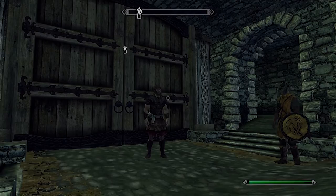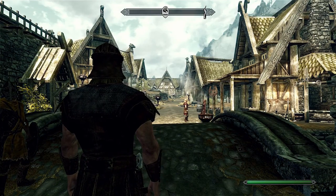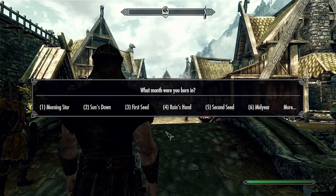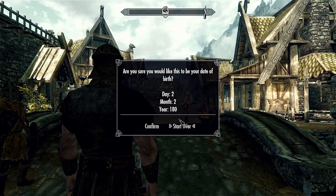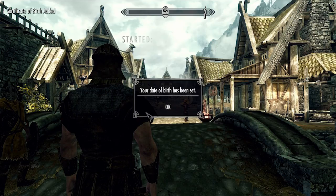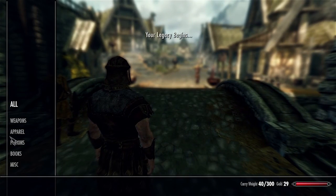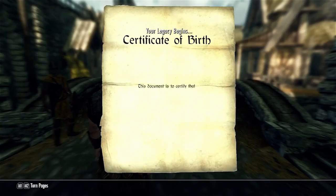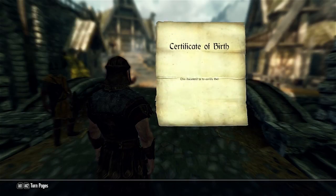The aging system has been improved, and birthday perks and birth sign perks have been added. You just have to choose your birthday first, and you will be able to choose the year eventually. Then you get a birth certificate, which will have all the details of your date of birth, your place of birth, and so on. It's still a bit of a novelty item that you get.